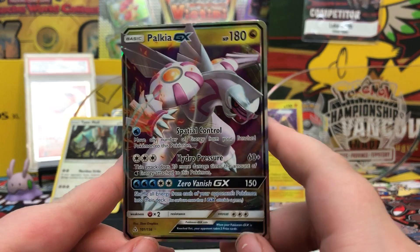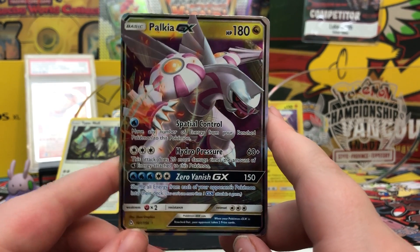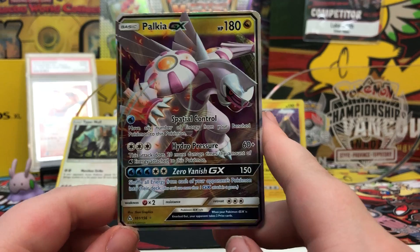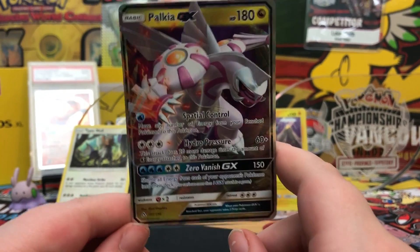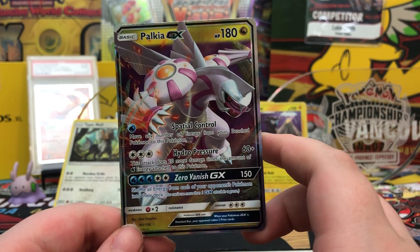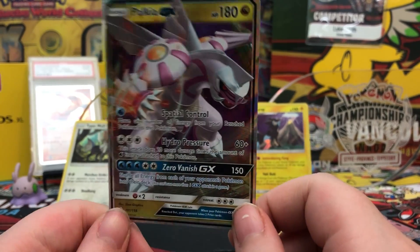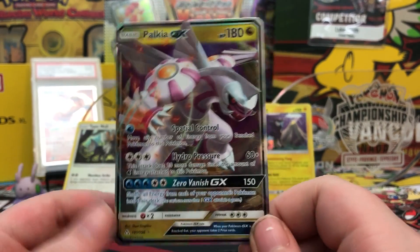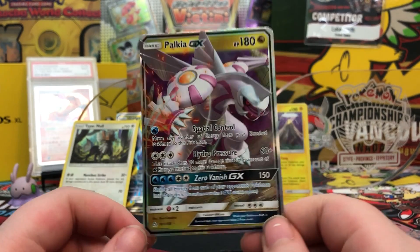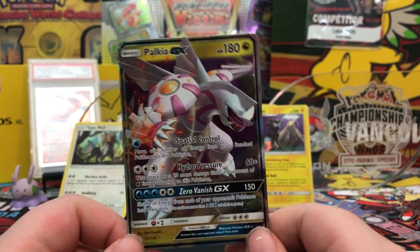Maybe these three packs are the way to go. We got Palkia GX with 180 HP. Spatial Control for one Water Energy - move any Energy from your Bench Pokemon to this one, not that great but not terrible. Hydro Pressure for 60 does 20 more for each Water Energy - pretty good attack, back in the day they had Keldeo EX with this attack. It also has a GX attack, so maybe this will be played with Archie's Blastoise. The GX attack does 150 damage and shuffles all Energy cards from your opponent's Pokemon into their deck - not that bad! If you're facing against a Turbo Dark deck, they might have 10 to 12 energies set up; you can shuffle them all back in their deck and they wasted all their Max Elixirs, Dark Patches, and all that stuff. So this GX attack is not that bad in those scenarios - also against Gardevoir, which stacks a ton of Energies, this is devastating. Not a bad pull!